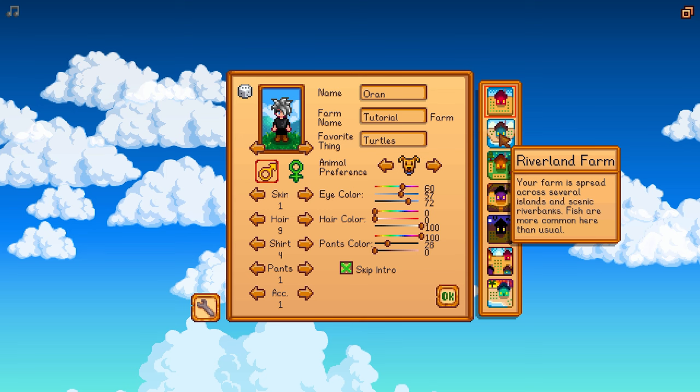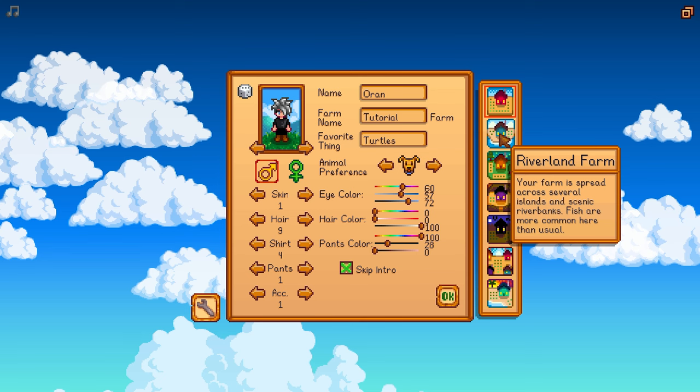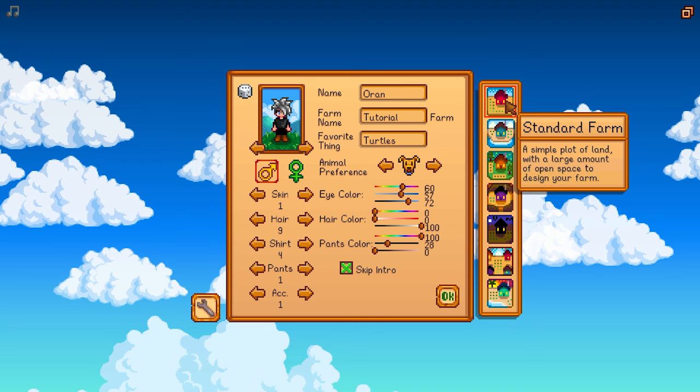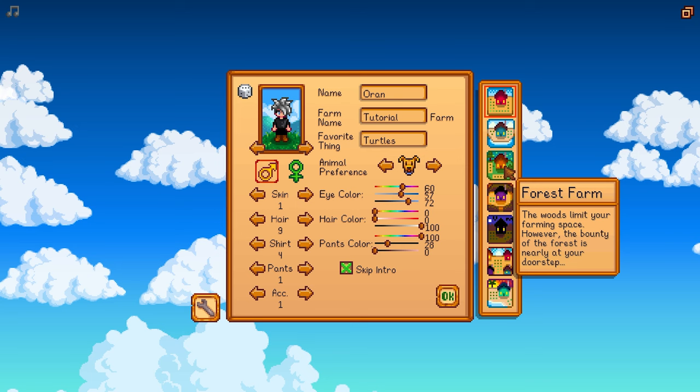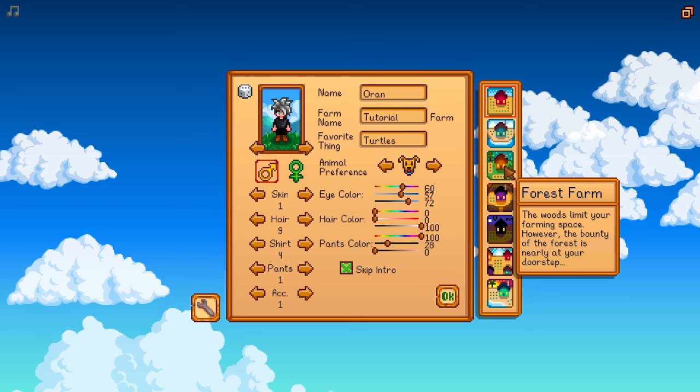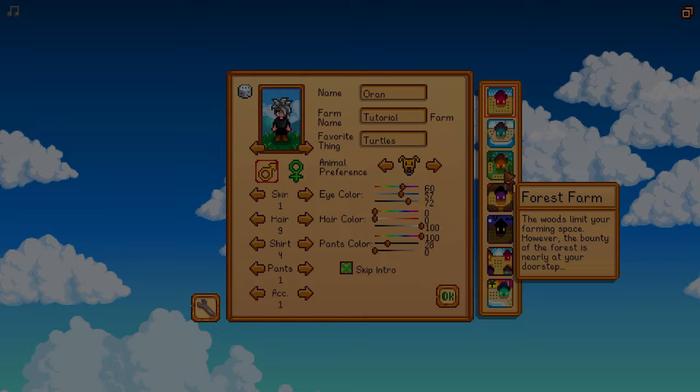Riverland Farm is probably more for players that want to fish. Your land is spread out on islands, it takes longer to get to them, and you have less land to farm with. The Standard Farm is a pretty good farm to learn on, though it's kind of small — if you're going to have multiplayer, you may not want to do the Standard Farm. Then we have the Forest Farm: the woods limit your farming space, but the bounty of the forest is nearly at your doorstep. So you're going to have access to more trees and forageables, but less land to farm on.